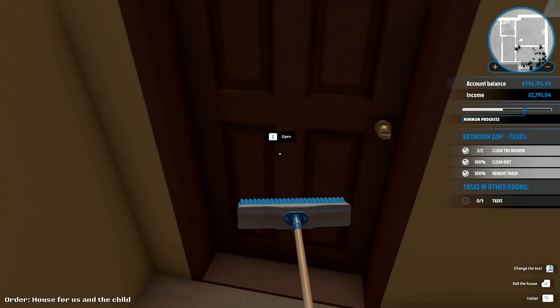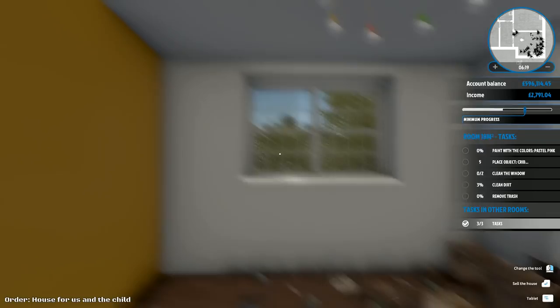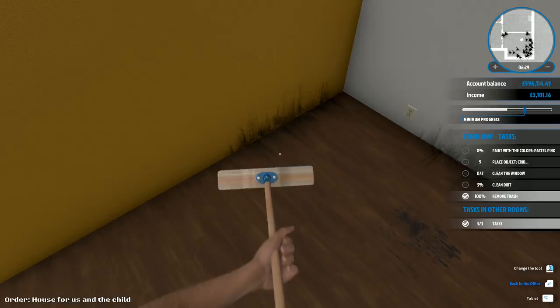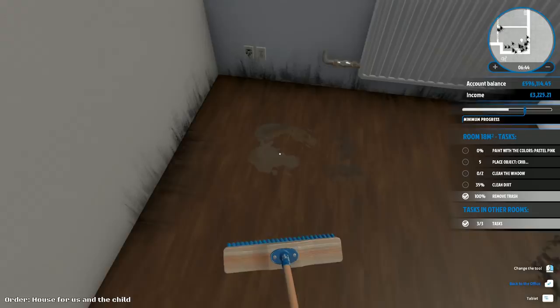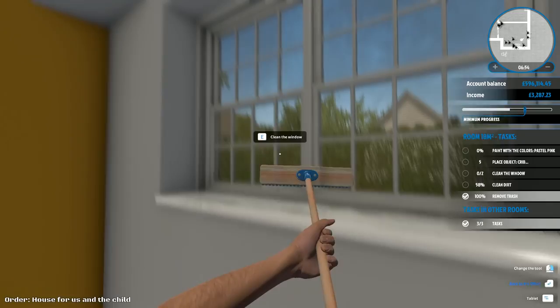We've got one more room in here. I think what it was — there was a cobweb that I couldn't get to. We've removed all of that, now we need to clean and remove all the dirt. It was 99% and that very strongly indicates the reason we couldn't do it was because we couldn't reach one piece of dirt. I've got a feeling it wasn't actually a piece of dirt at all — it was in fact a cobweb that wouldn't interact properly. But there don't appear to be any cobwebs here, which I'm taking as really quite favourable.